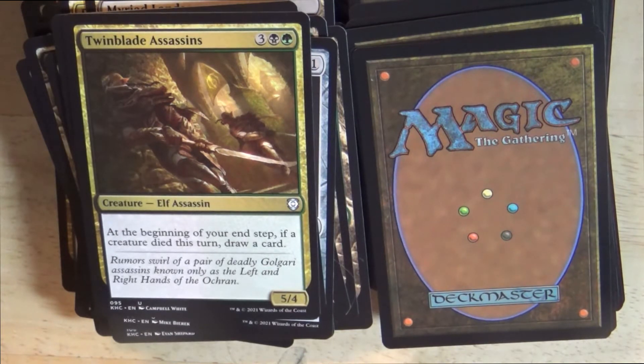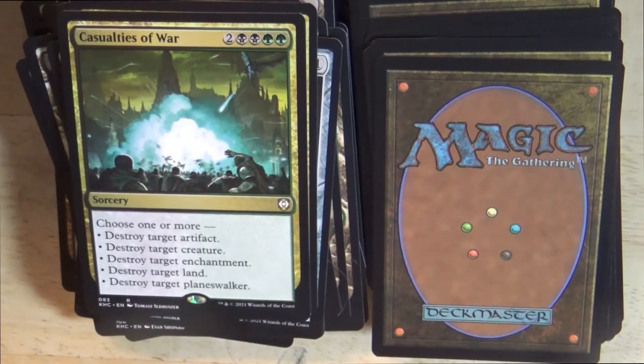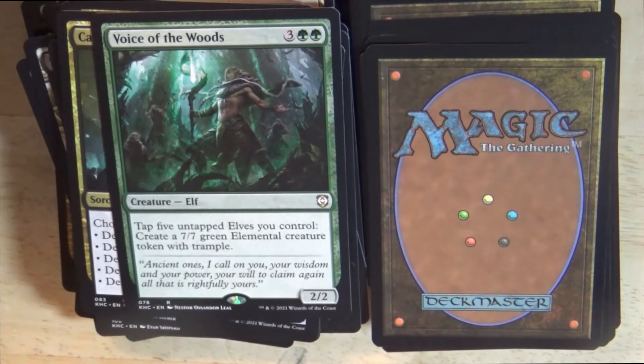A 5/4 elf assassin creature: Twinblade Assassins. At the beginning of your end step, if a creature died this turn, draw a card. Then a sorcery: Casualties of War — choose one or more: destroy target artifact, destroy target creature, destroy target enchantment, destroy target land, or destroy target planeswalker. And a 2/2 green elf creature: Voice of the Woods — tap five untapped elves you control to create a 7/7 green elemental creature token with trample.